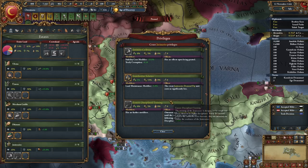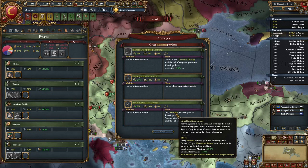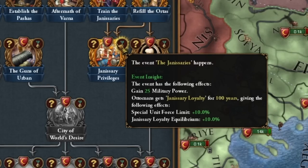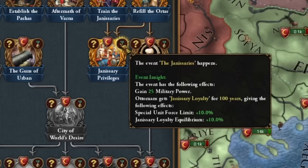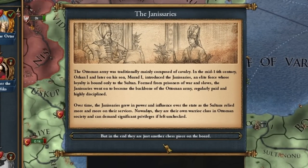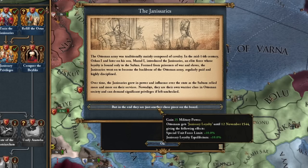I want to save our estate's influence as little as possible for now. There are some other more interesting perks but we'll get to those later. Now I'm willing to do this mission for 100 years — we get the following bonuses, and there's even a historical insert about the history of the Janissaries.